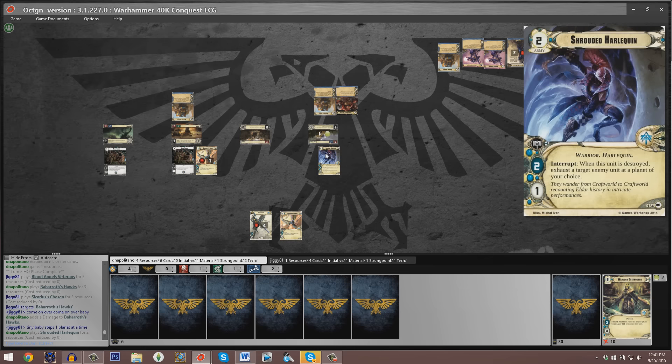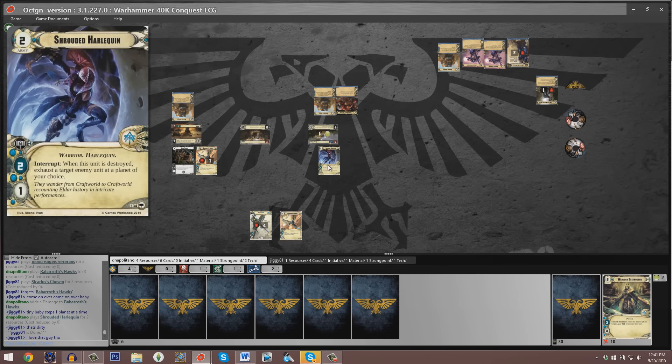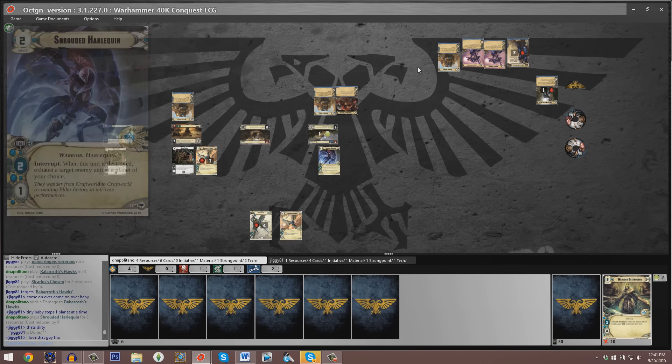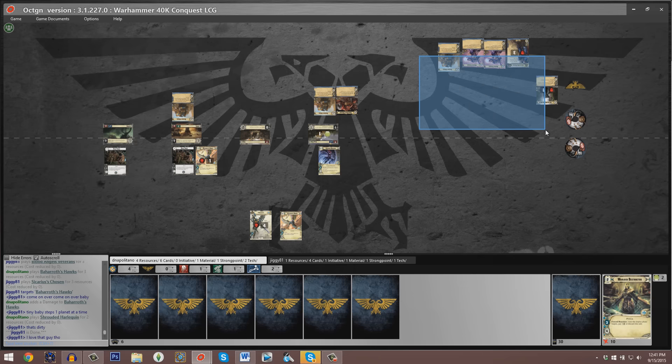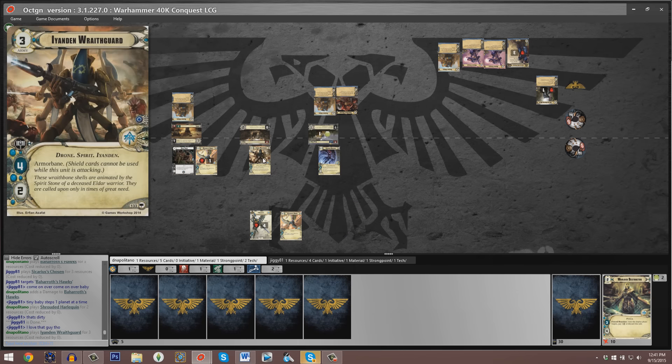We see yet another copy of Sycarious's Chosen played at planet three, targeting that Baharoth's Hawks — pulling it away from planet two, so it can no longer use mobility to go to planet one. Both copies of the signature Cry of the Wind have been used, so it won't be able to do that twice in one turn. That's also our third copy of Sycarious's Chosen, so those Baharoth's Hawks are rather wounded. Things are looking grim for our Eldar player — he'll have quite a bit of command income but we'll see if he has any hope of overcoming our Space Marine. We see a Shrouded Harlequin at planet one — as soon as it's destroyed, a target enemy unit gets exhausted.